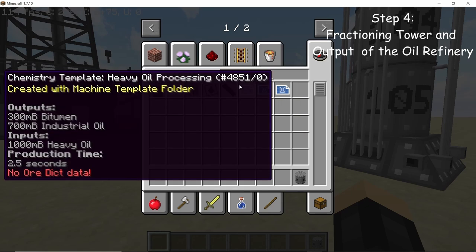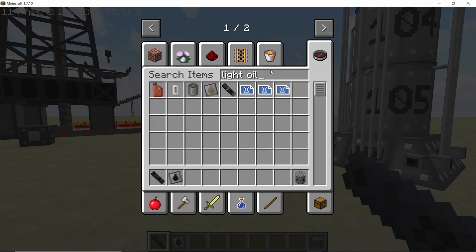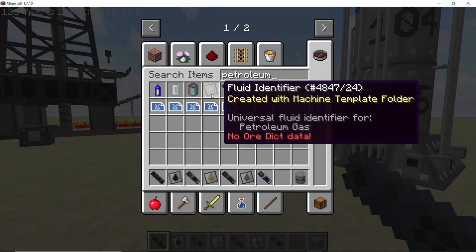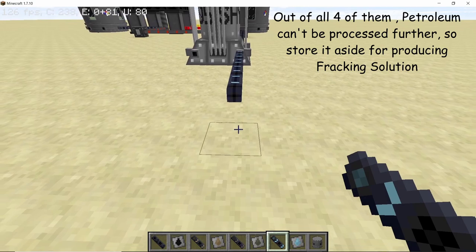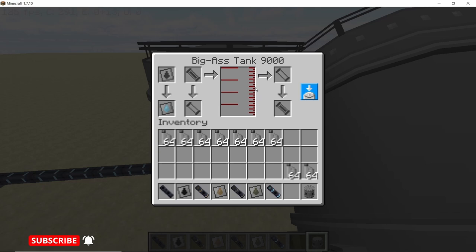Now let's extend the pipes and fluid identifiers for the things the oil refinery will produce: heavy oil, light oil, naphtha, and petroleum gas. Petroleum gas won't be processed any further, so take a separate pipe for it and keep a tank on the outside. Set up the tank for petroleum gas.